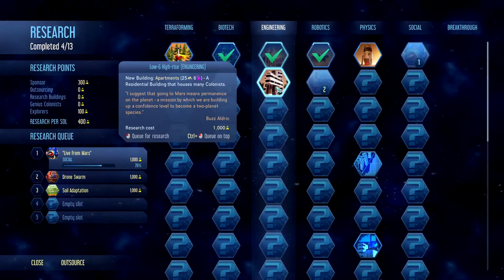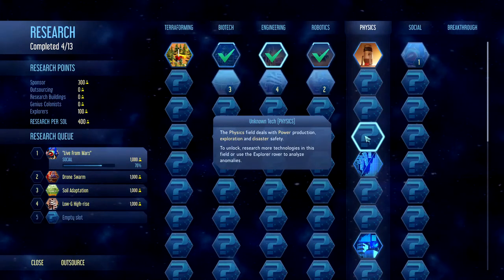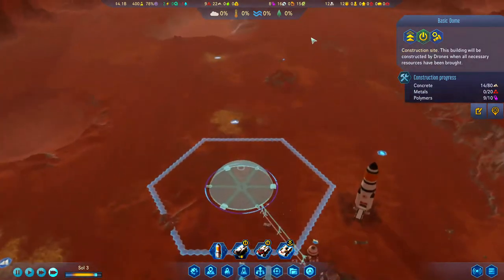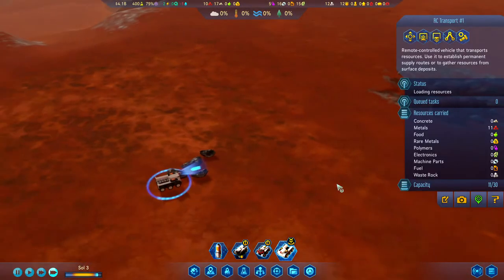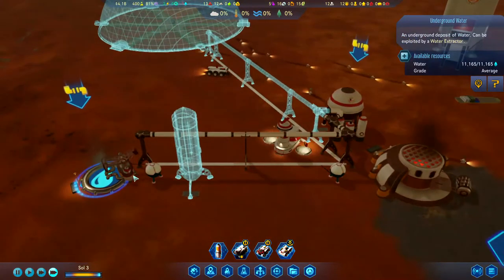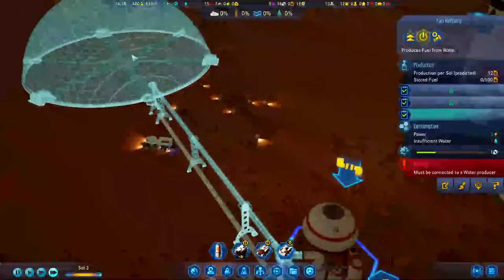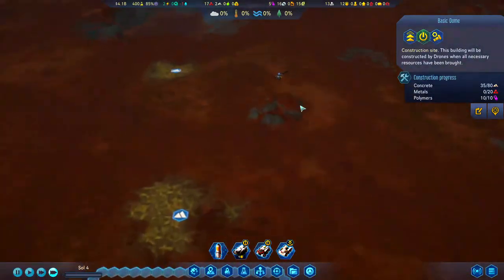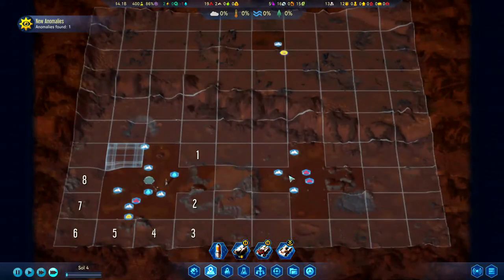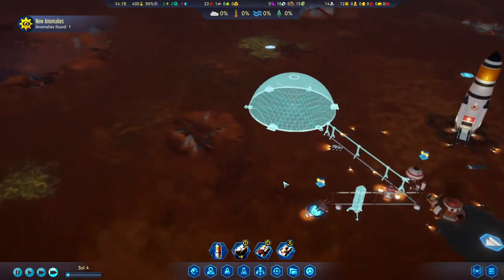Apartments will be useful as we get ready to bring in humans. Most of our resources still need to be delivered. The transport is at 11 out of 30 metal and still collecting. The fuel refinery is still saying it's not connected to water — I'm not sure why since the pump is running. Drones are busy moving concrete. A new anomaly has been found, but I don't think our explorer can reach it — probably a meteor crash.